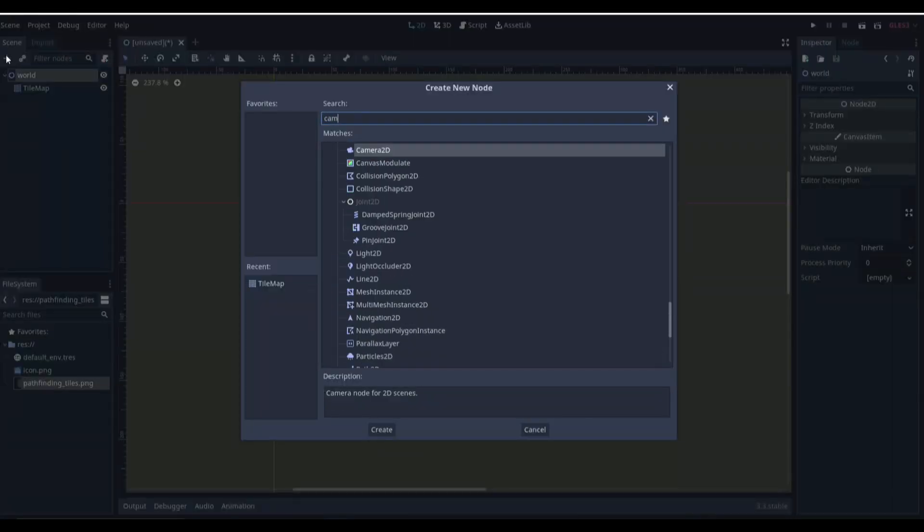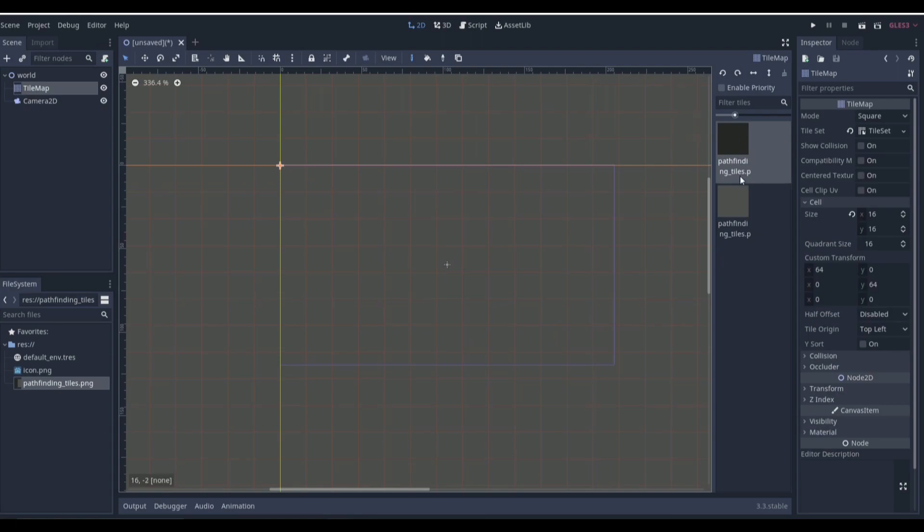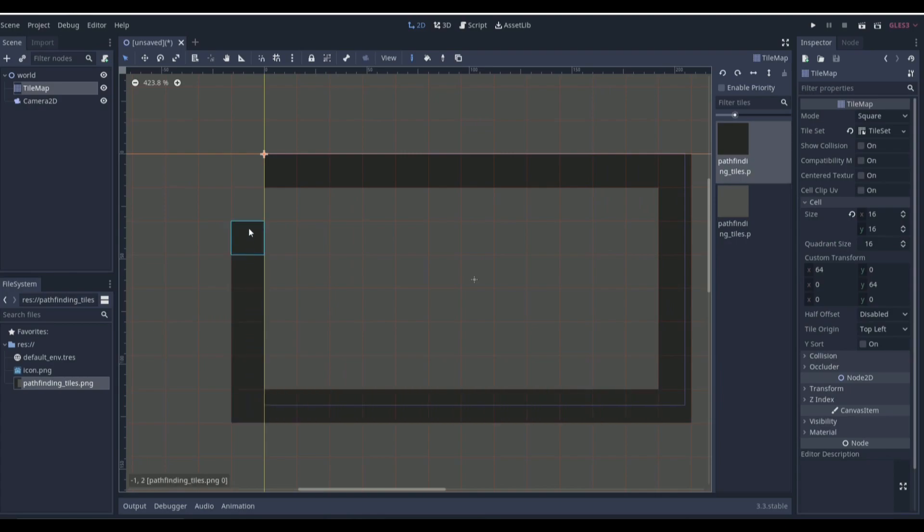First of all we need a camera, because we're very zoomed out and won't be able to see anything. We'll set the zoom to 0.2, 0.2 and bring it right here. Going back to our tile set — the camera is just needed because we're so zoomed out; it doesn't really affect anything else.